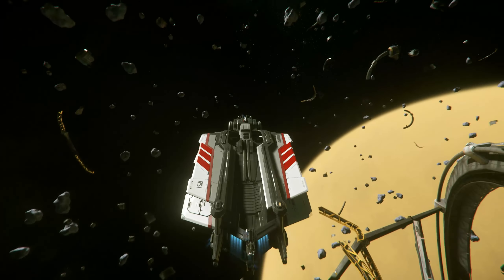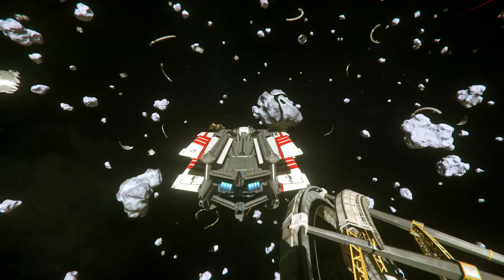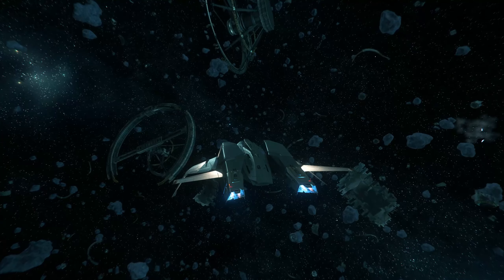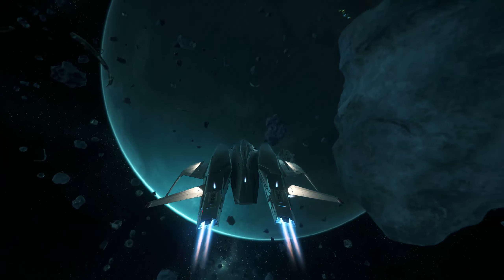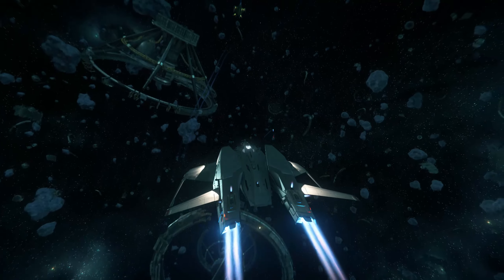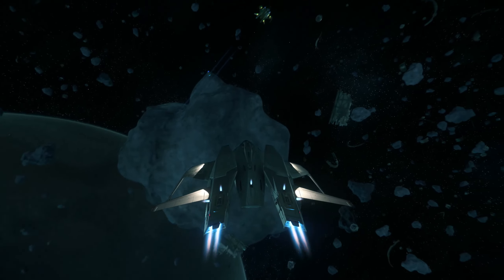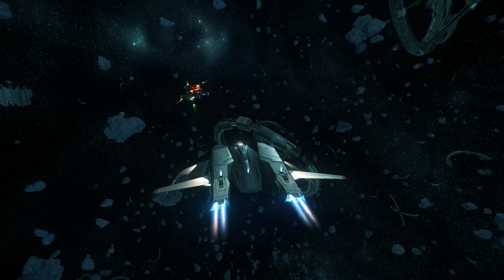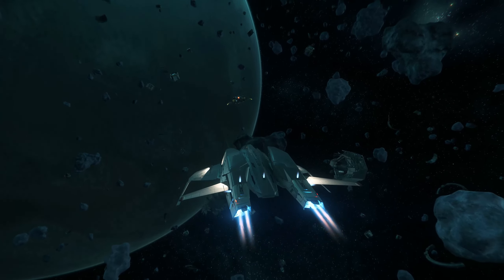Personally, I see them pretty much as equal when it comes to the Stanton system. Our current star system has so many locations where you can log off and wake up again — so many space stations, planets, and cities. But perhaps when something like Pyro comes along, that is where the Aurora MR might have an advantage, because there might not be too many areas you can visit and it might just be smarter to log out in your ship. As long as you have the inventory, you don't really need to worry about it. Having the bed really helps if you must leave at some point or want to continue in an area where you haven't saved or landed yet.